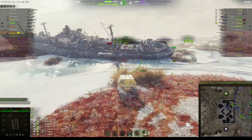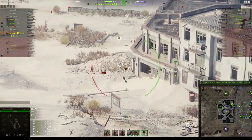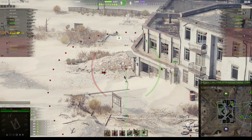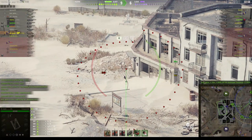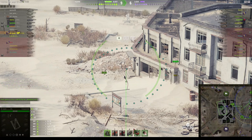The T92 might be able to fire from near the rock, but the fact is the Conqueror Gun Carriage doesn't fire over the entire range of the map. In fact it used to be much worse until they did the nerf, and then they had to increase its range — otherwise it would become a very short range RT and very vulnerable to enemy fire.